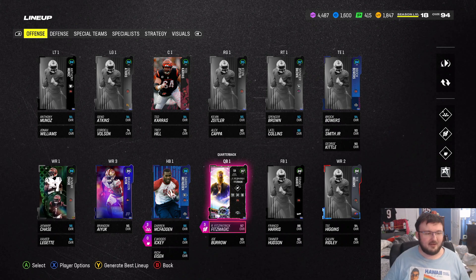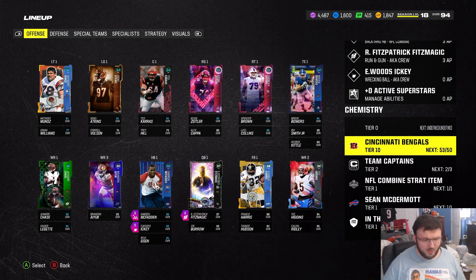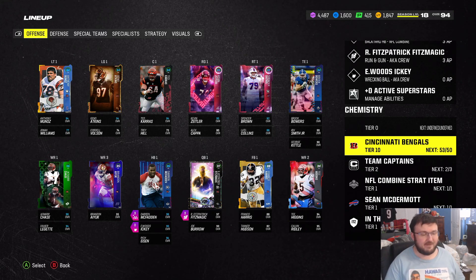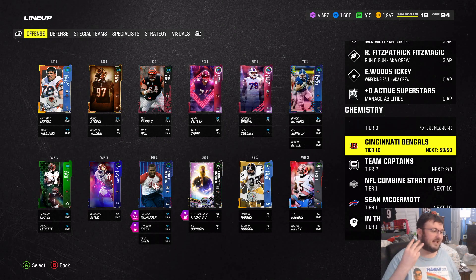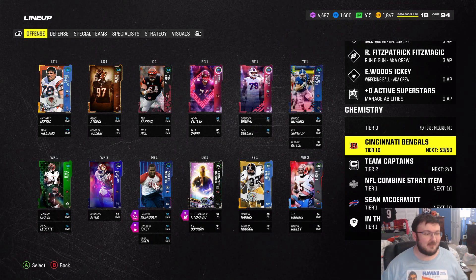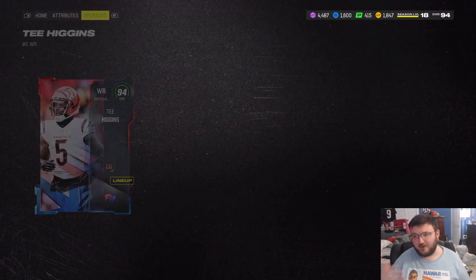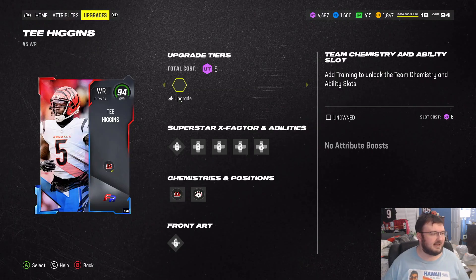Nonetheless, we got a new upgrade to the all Cincinnati Bengals squad. Also, a little side note here — I'm now 53 out of 50 Bengals, so I can actually take out three Bengals technically and put somebody else in to make the squad better. I'm going to be doing some upgrades soon to the squad. Our first upgrade, of course, is none other than Tee Higgins.